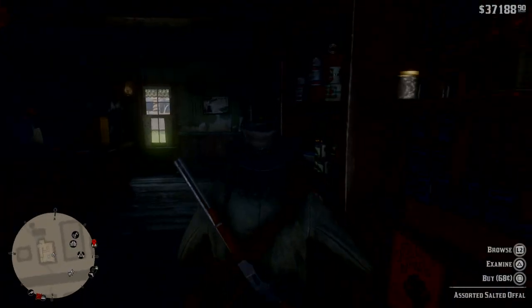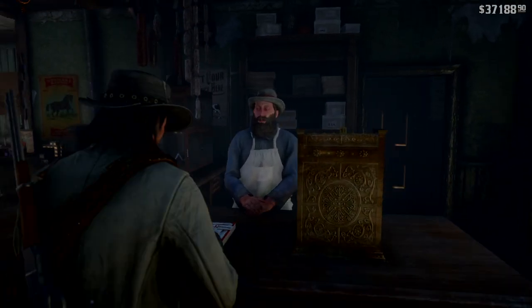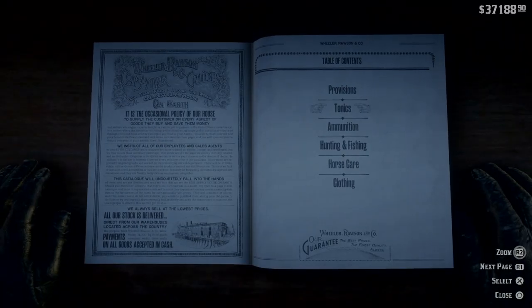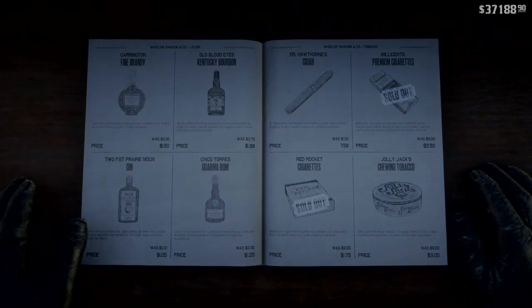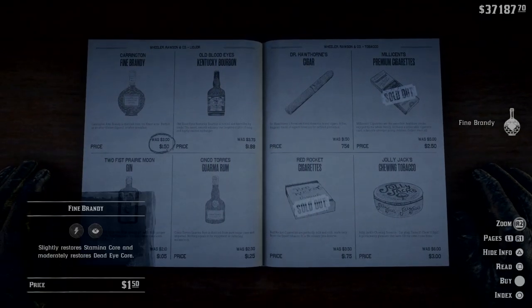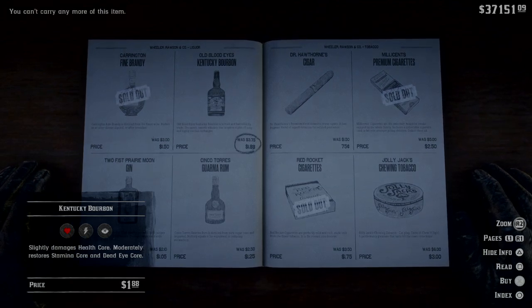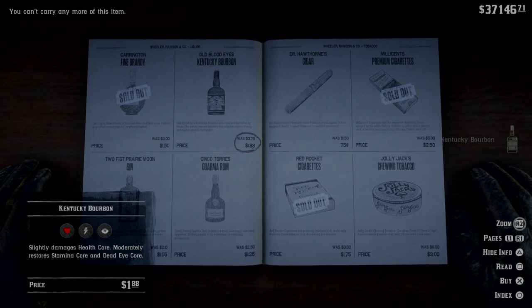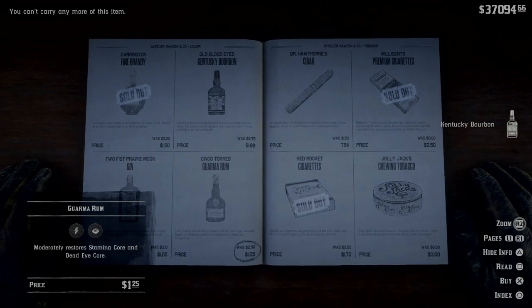Let's go buy some beer. My outfit is currently inspired by the Red Dead Redemption 1 outfit where he wears a duster coat. We're going to need loads of alcohol, so I'll get brandy, Kentucky Bourbon, and Guama rum and I should be set to go.